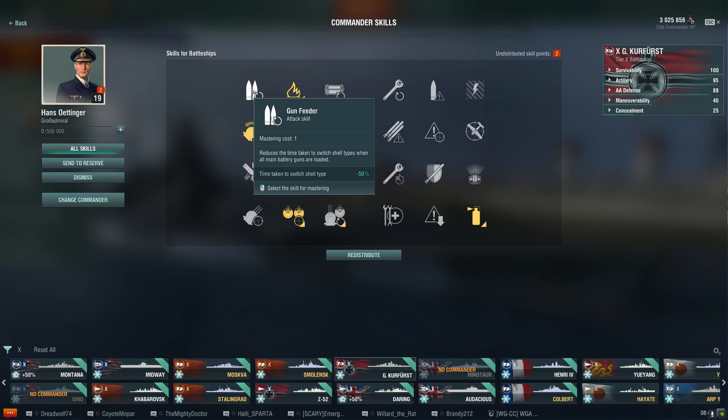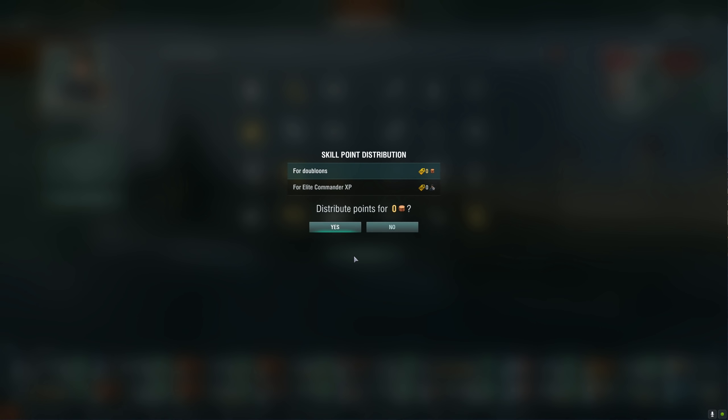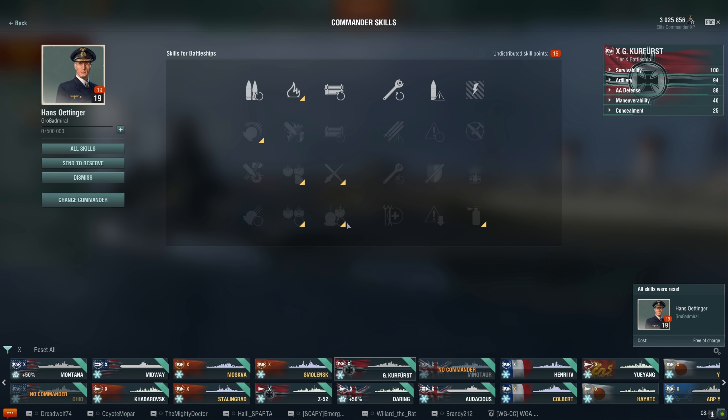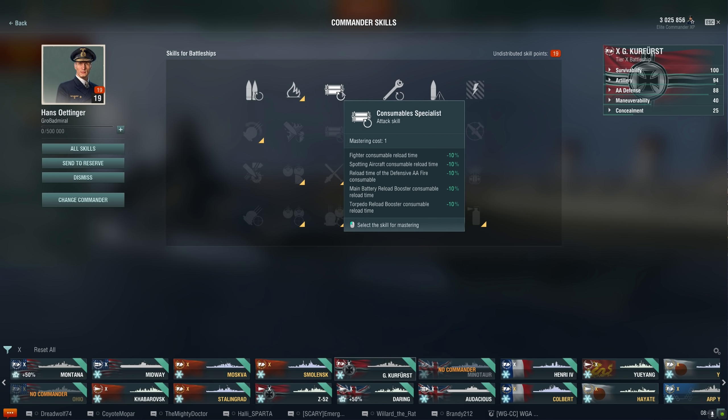Gun feeder is an attack skill — again left side is attack skills — this just changes the amount of time to switch your guns. Pyrotechnician increases your chance of fire by 1%, not a lot. Even though it's recommended and highlighted in yellow, I'm not going to use it. I'm going to redistribute all my skills right here. It's going to be a pain doing this for every single ship, and I wish Wargaming gave you one freebie for every single ship permanently. Maybe they did — I'll have to look into that.